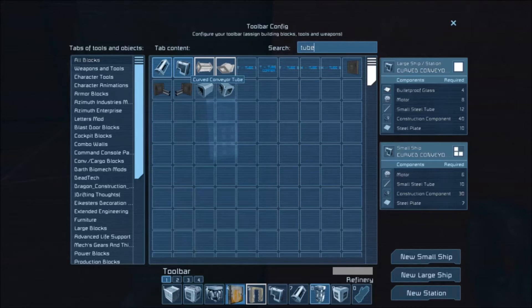You are going to need 8 times 15, which is 120 motors. You are going to need 180 small steel tubes, and 40 times 15 gives 600 construction components, and you are going to need 150 steel plates.